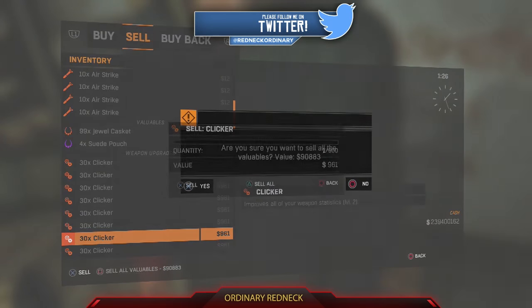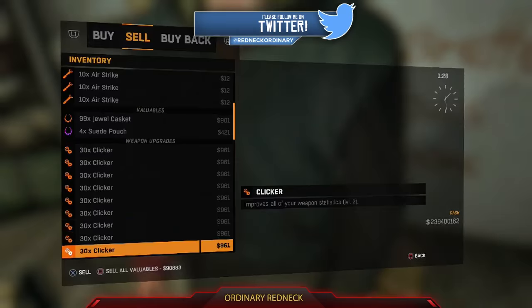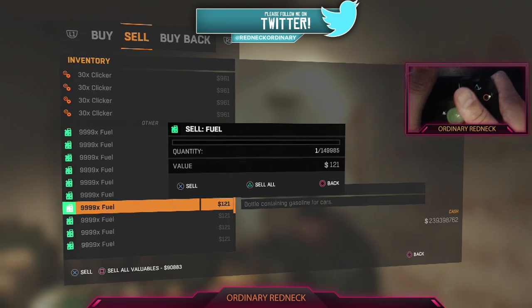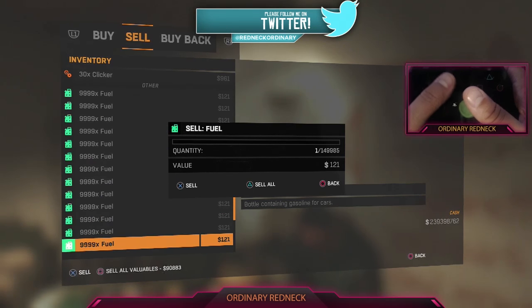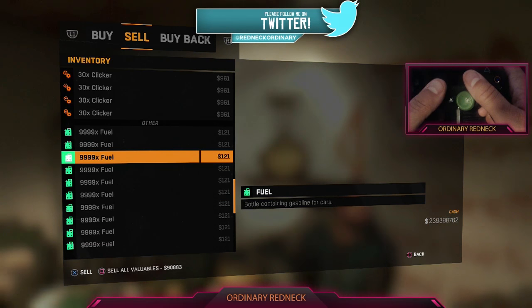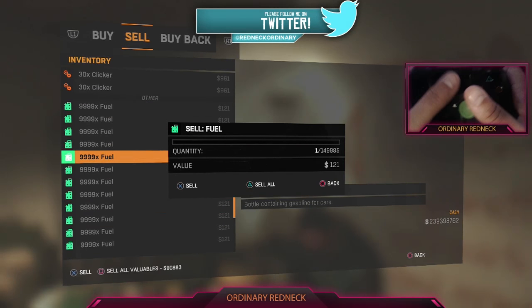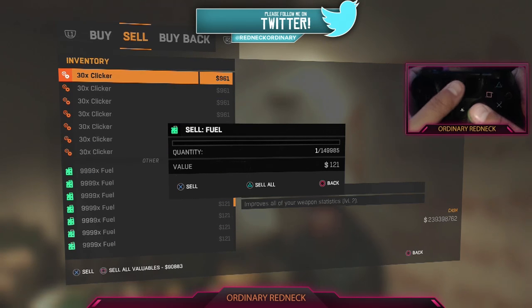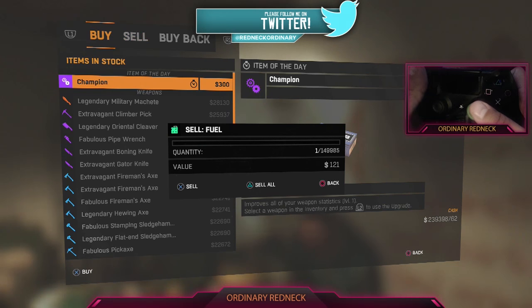Go to a merchant and make sure they have ammo to sell, then go to the sell tab, hover over your large stack, hit X and square at the same time followed by an immediate swipe up on the black touchpad. It should be a solid and smooth swipe with pressure. If done properly, your cursor will move into the background and allow you to sell as well. Now press L1 and move down to whatever ammo that you want to duplicate.